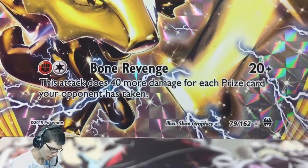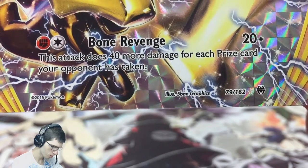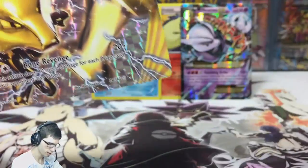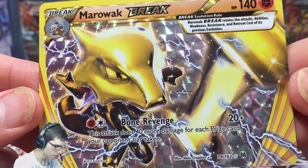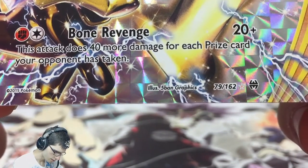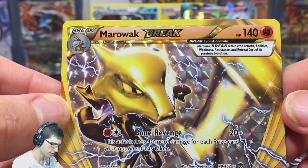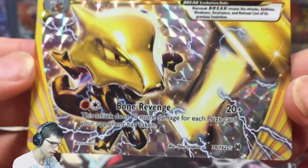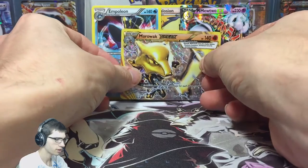The rare is a Primeape, which is pretty mediocre, but let's admire this Break for a little longer. It's got 140 HP — there's the Break rule if you want to pause and read that. Card number 79 out of 162. This is a card for when you're the underdog — it does more damage based on the more prize cards your opponent has already taken. Nice Break, right in the center there.